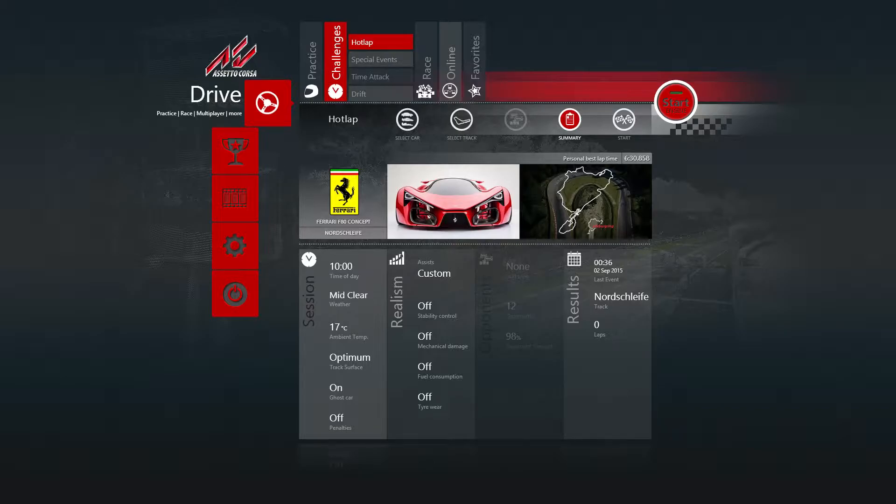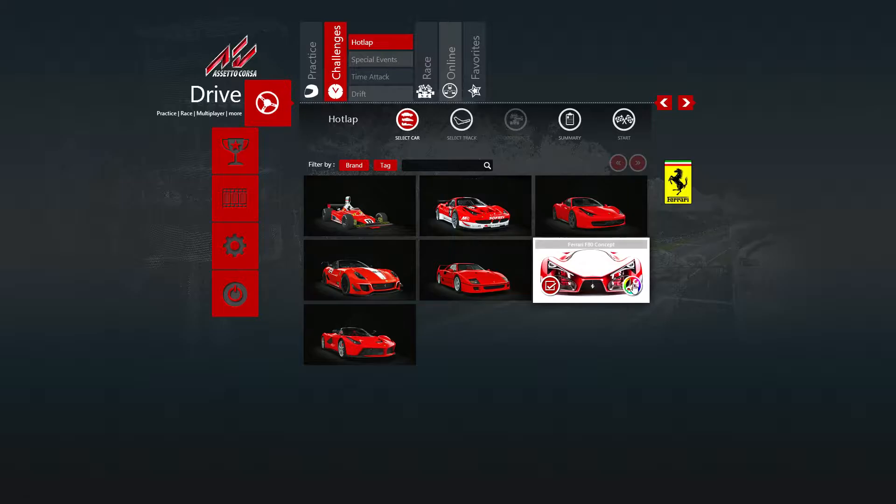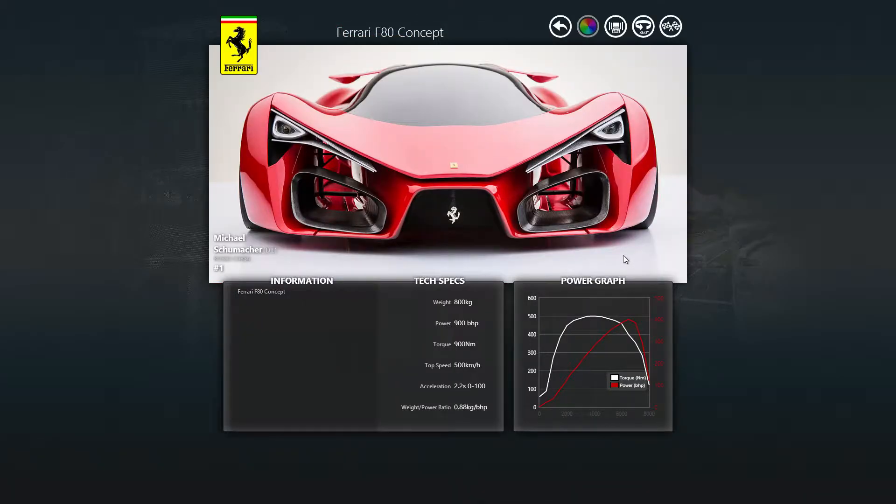So let's have a quick look at some of the stats they provide. According to the spec sheet, it weighs 800 kilograms, has 900 horsepower, 900 Newton meters of torque. Top speed listed is 500, but if you look at the gearing it's only geared to 700. 0-100 of 2.2 seconds and a power-to-weight ratio of 0.88 kilograms per brake horsepower.